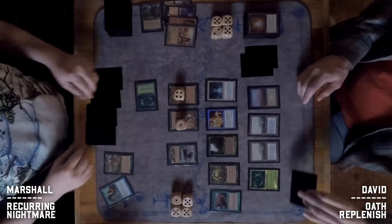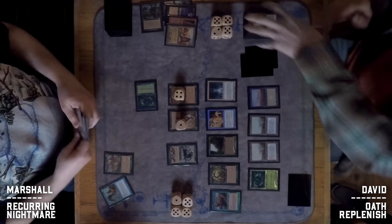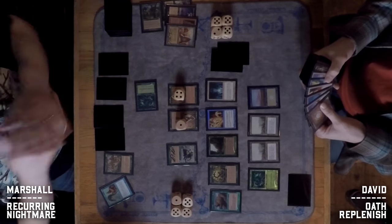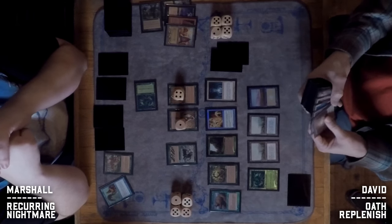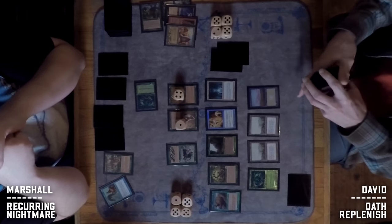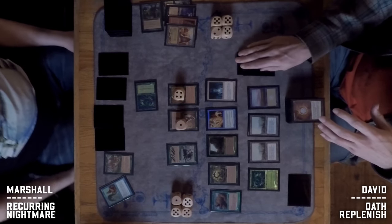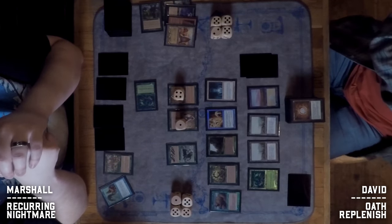Marshall is very obviously representing Peregrine Drake, and it's unclear if David has a way to deal with that right now. But if he can draw a Replenish, he may not need to. David is down to only about two cards in his entire deck — that is not great.